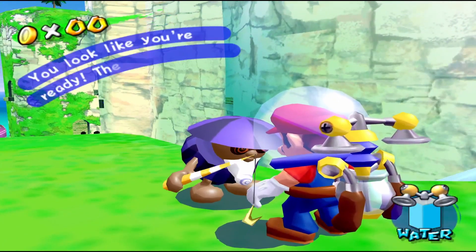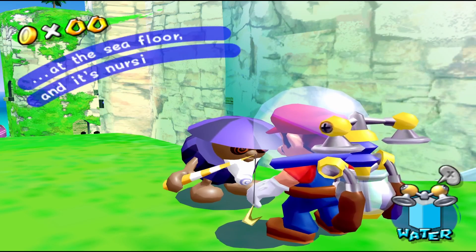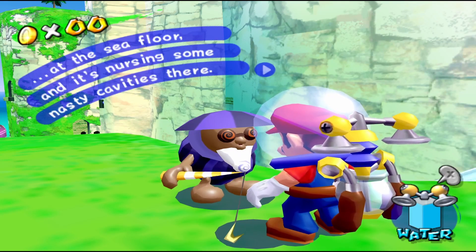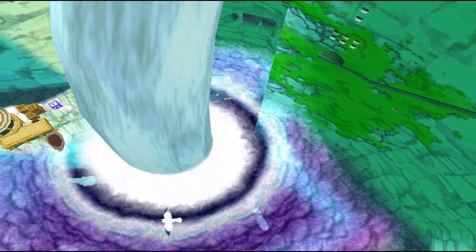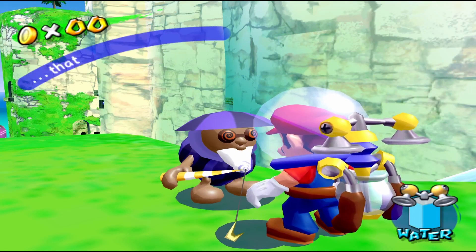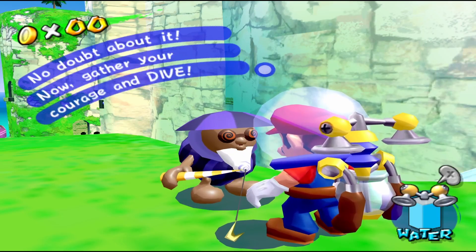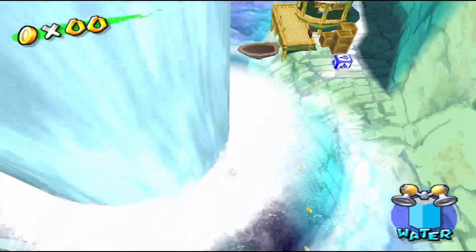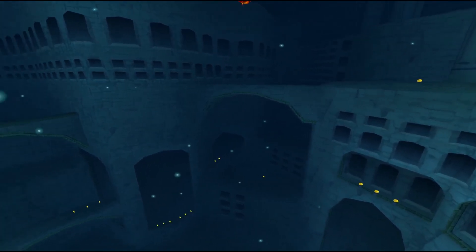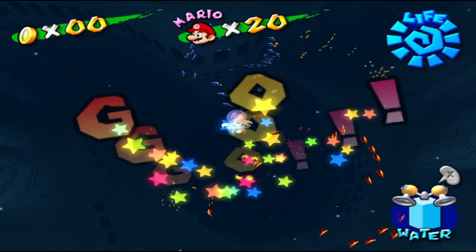You look like you're ready. The gunk in the ocean is caused by a giant eel. It's moved into our ancestral home at the sea floor, and it's nursing some nasty cavities there. The newly uncorked waterfall created a gap in the pollution that you can use as an entrance. Dive to the bottom of the ocean and clean that eel's teeth — doing so will ease his pain and he'll return from whence he came. Let's do as he says — in the waterfall we go! It's like one of the most beautiful places in the game, in my opinion.